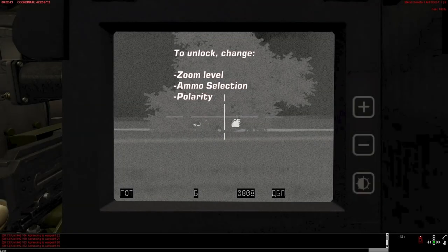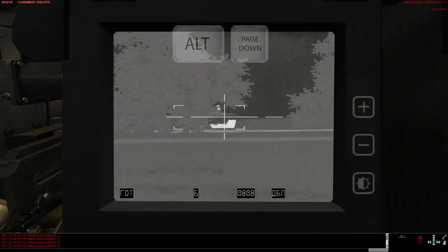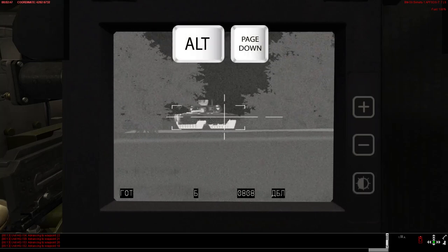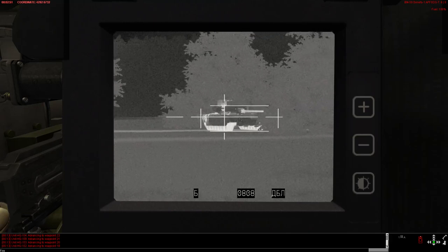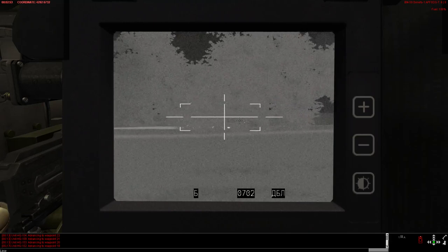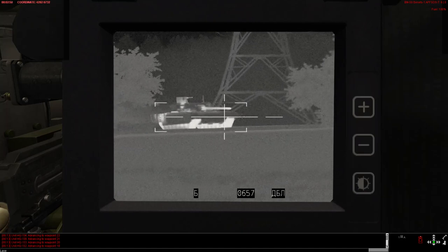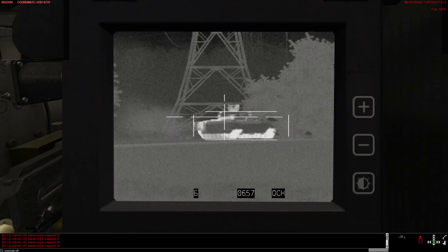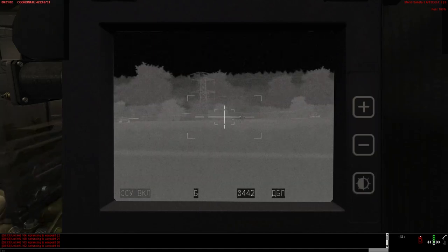Change magnification to break the lock. You can also do so by changing the ammo selection or polarity. When you are ready to give control back to the gunner, press ALT+Page Down. If the target is locked, the gunner will stay locked on that target, and depending on your fire control settings, will engage or wait for your orders to engage. The base key orders the gunner to fire, if he hasn't already.